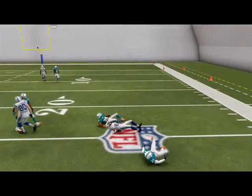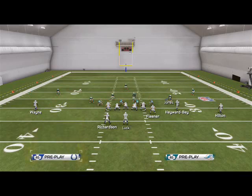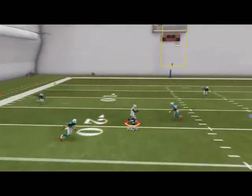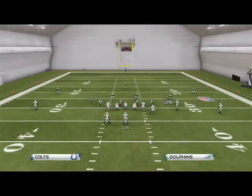There you see it. So that's the first three reads. The next read — for example, if they do call a cover three — is the in route to Reggie Wayne. This is going to be wide open against cover three. It breaks to the inside, that's where you're going to throw it. White running against the icon, when it lights up, is where you want to hit him. He also beats man, which is really nice.